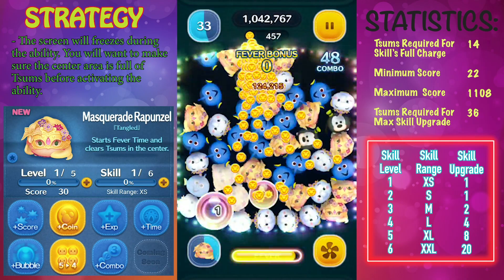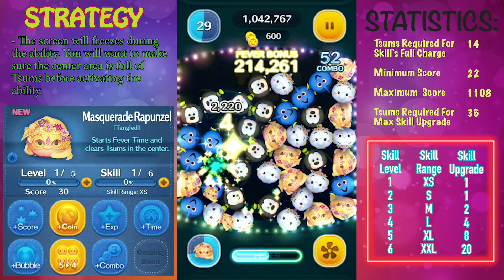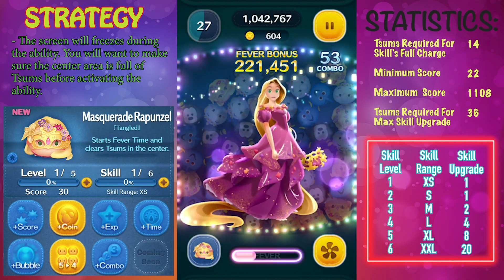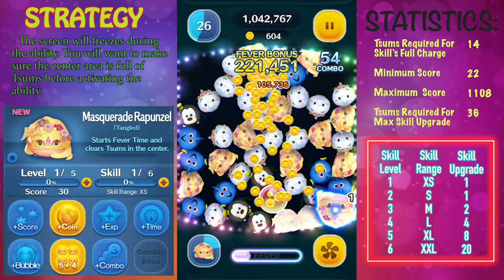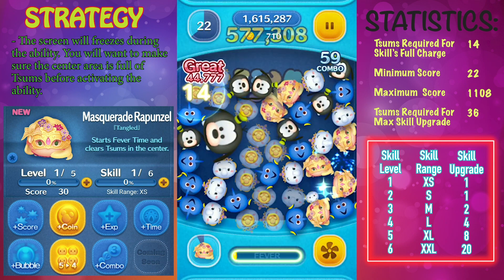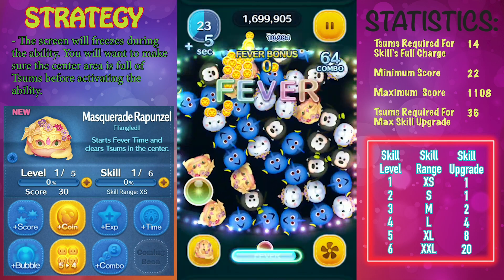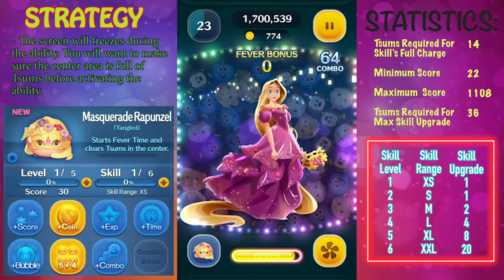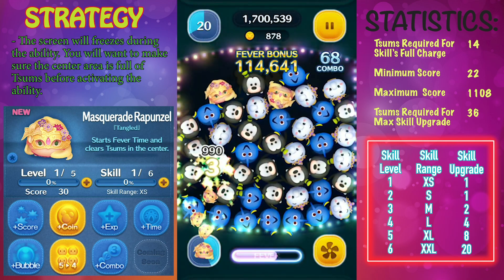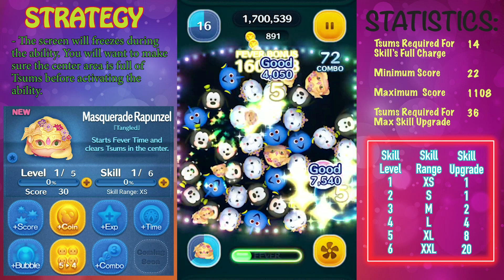Let's take a look at her ability. Essentially, she is a center burst zoom — when you activate her ability, the center of the screen will be cleared. One of the strategies is to wait a couple of seconds and make sure the center of the screen is full of zooms before you activate her ability. That wait is really worth it because the longer the chain, the more coins you're going to get at the end of the game.